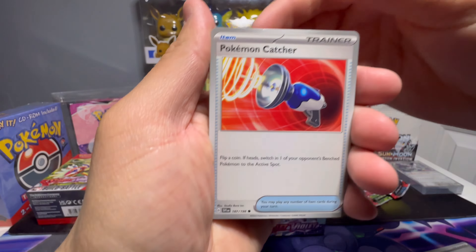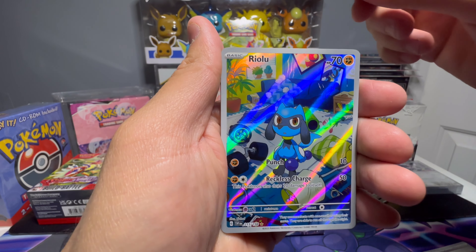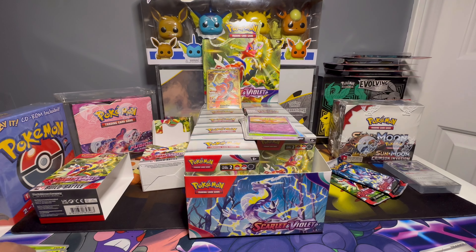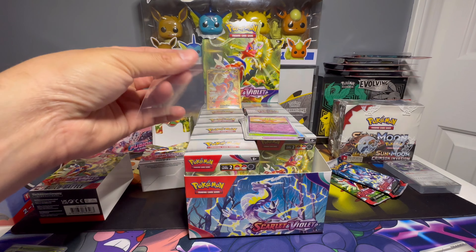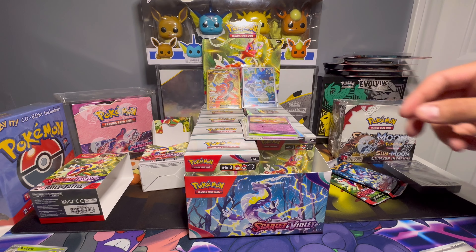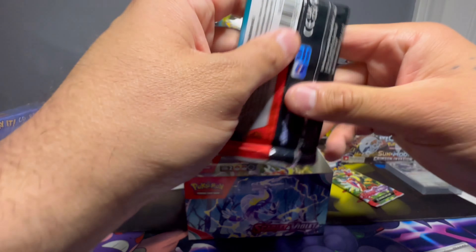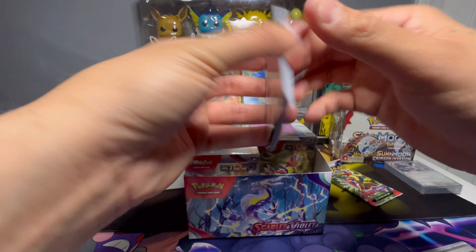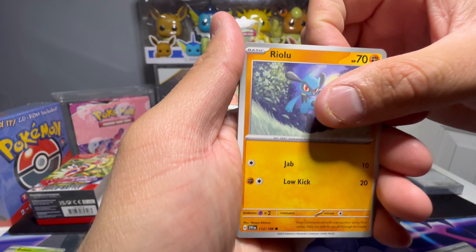We got Pokémon Catcher. I love how we don't have to do the pack trick anymore. Oh, Riolu — let's go, I don't have this one yet! And the Slowbro holo. There are a lot of art rare cards I haven't pulled. Both booster boxes I opened were very similar — I got the Iron Treads secret rare twice back to back, which meant I had no chance of pulling anything else crazy from those boxes.